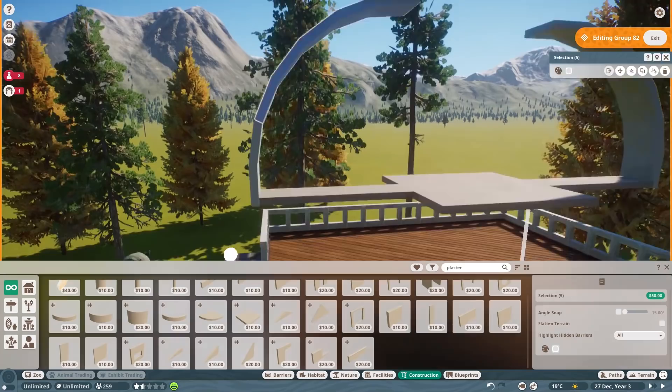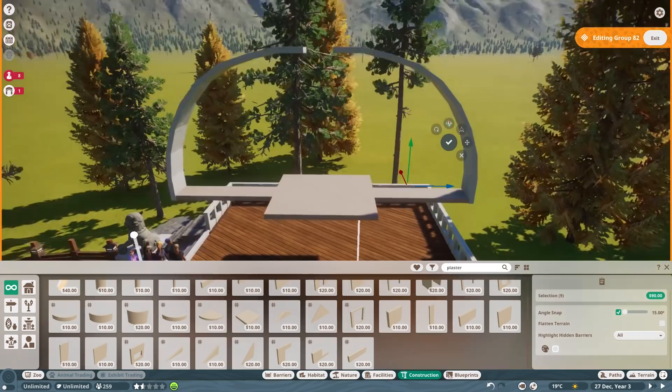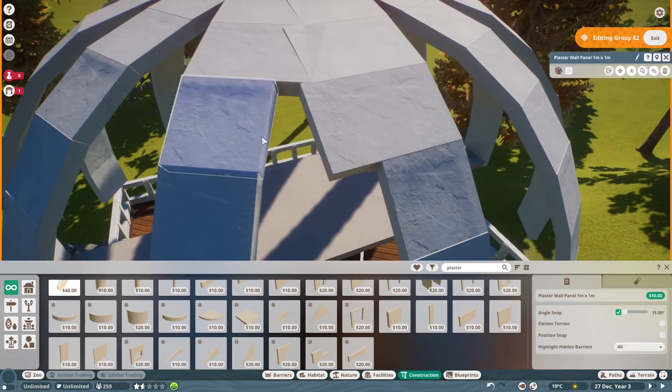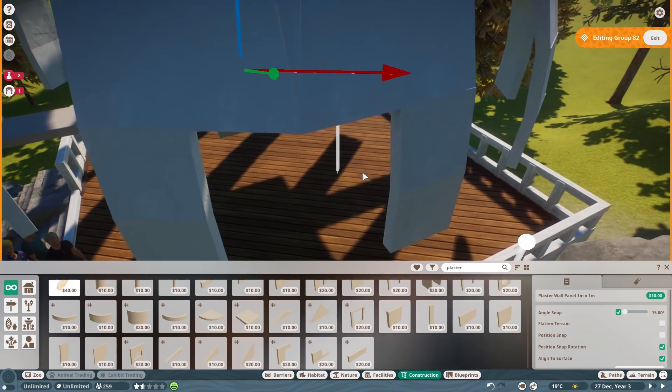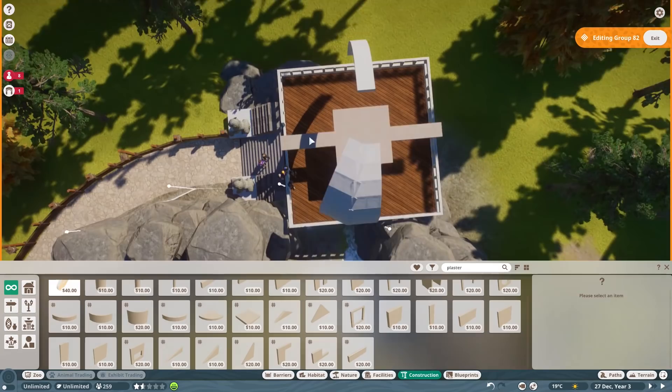I did have to take some liberties with the build. In real life the dome comes from the ground, but if I did that here people would walk inside and not see the animal. So I've made the whole dome a big roof, which makes the whole thing a little unrealistic perhaps, but for these one-off builds I think as long as they work within their own concept I'm happy for them to be a little crazy. Building the dome didn't go perfectly — it's been a while since I built a full dome using the rotational method.